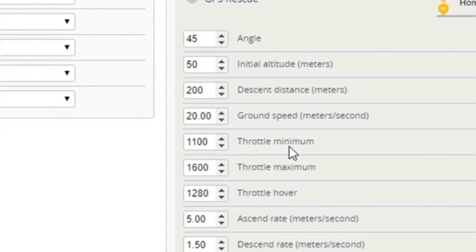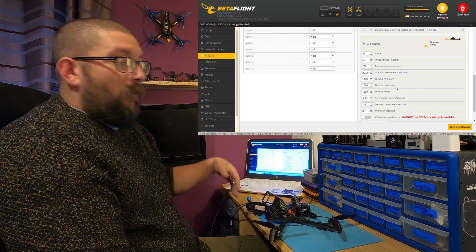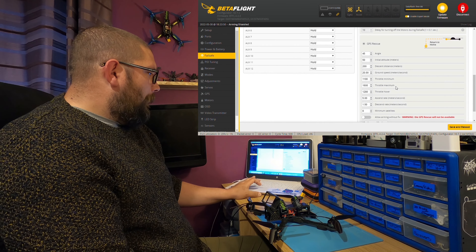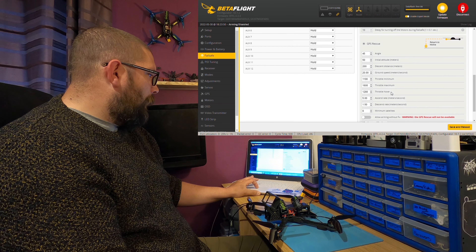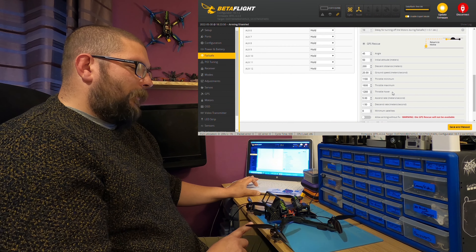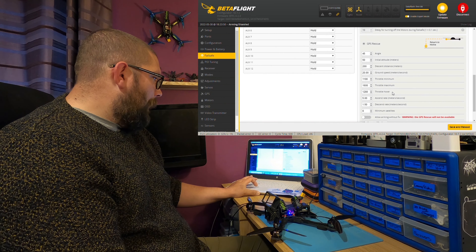Your next two are your throttle minimum and throttle maximum. That's basically how fast your quad can go — you can set a low limit and a high limit. You don't want your quad rattling away at full throttle all the time. Throttle hover — I'm not going to use that because I'm not 100% sure where it actually is on this quad. I will work it out at some point and put it on, but for now I'm not going to do it.